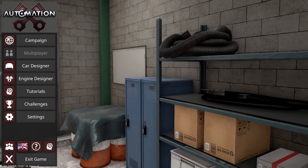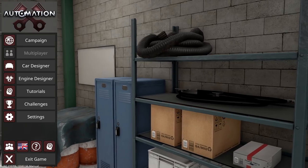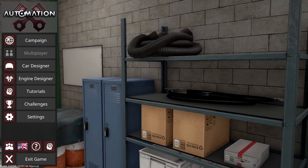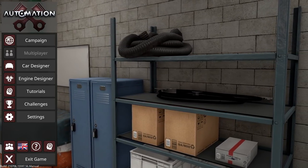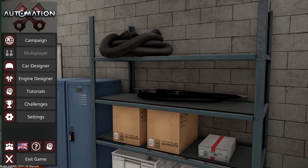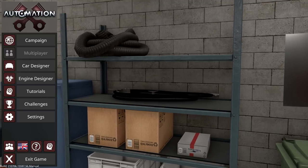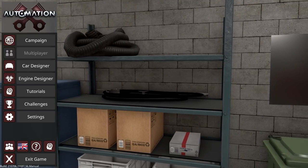The last rule: we're all building these cars at the exact same time in Automation, in one voice call, and we've only got one hour to engineer and design our cars to spec. Then we'll hop into BeamNG Drive and race them against each other.